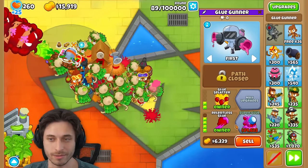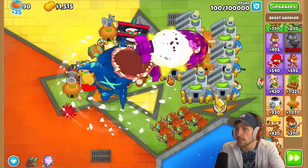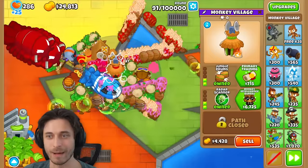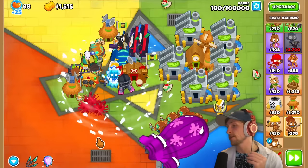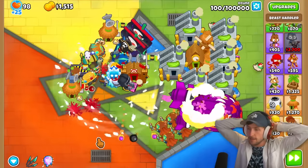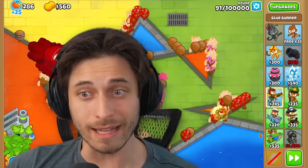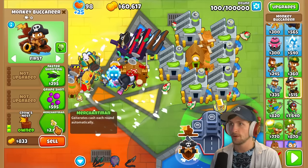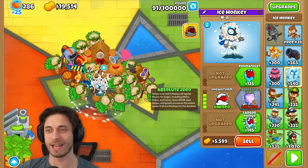I just have relentless glue — I need to grab super glue. Come on, I need 8K. Wait, he doesn't pull in the BAD anymore. I'm not going to be able to do enough damage to it. I did not place this super glue guy in the right spot — I wasn't paying attention. I have to get an engineer. I don't know if I'm going to be able to pop a 10,000% HP BAD, Saber. What round are you at? 91, dude — I'm at round 100 now.